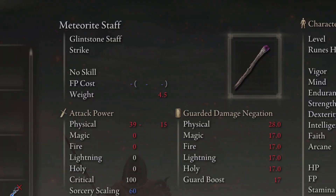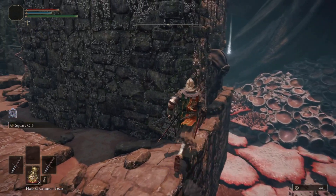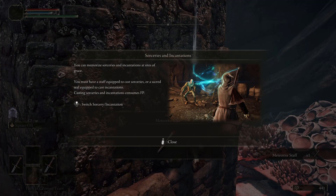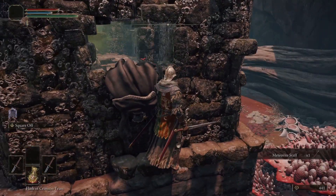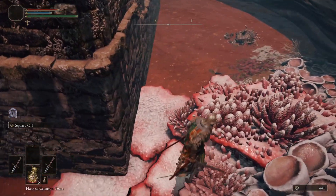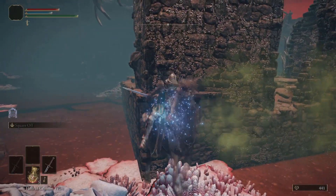If you're into magic and want a very good early game staff, you're going to want the Meteorite Staff. It's a little complicated to get, but at the end of this video I'll add a clip showing the route I use. It's pretty simple once you know the route, but it does take a bit of time, so I'll add it at the end.